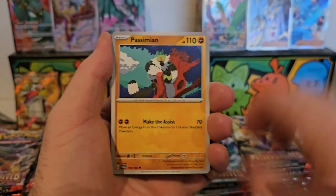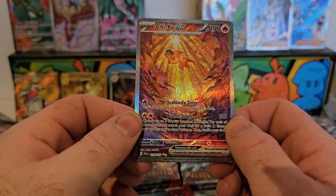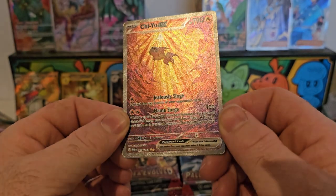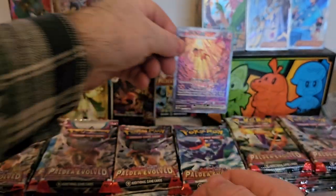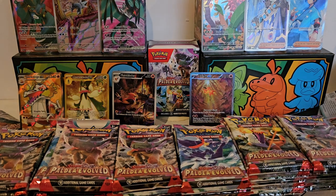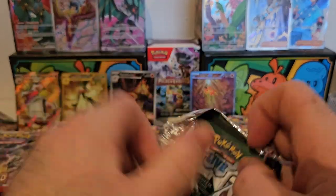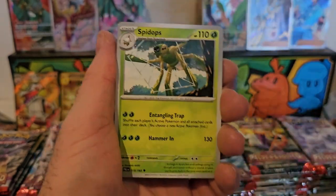I was hoping we might get another Iono in 100 packs but I'll soon find out. We've got a Lokix, Goldeen, Silcoon, Rydel, and — a Chien-Pao EX! That is a special illustration art and it looks absolutely stunning. We also have a Luxray behind it. That's one of our first special illustration arts. They're getting more creative with these art styles — it's an amazing looking card.